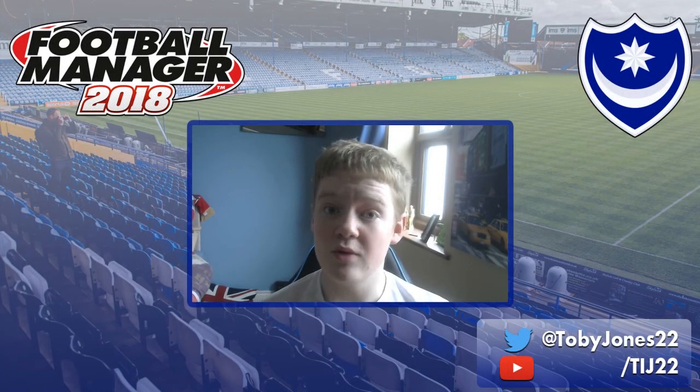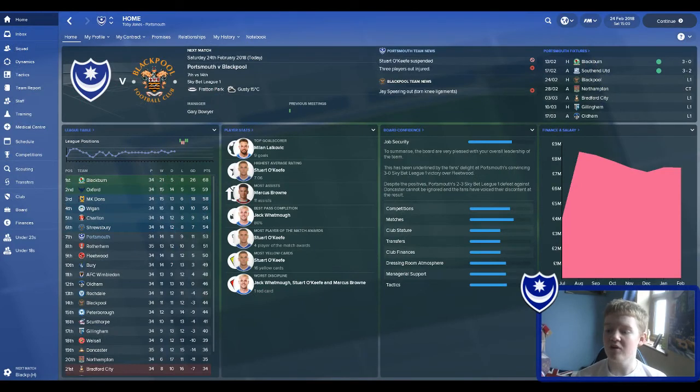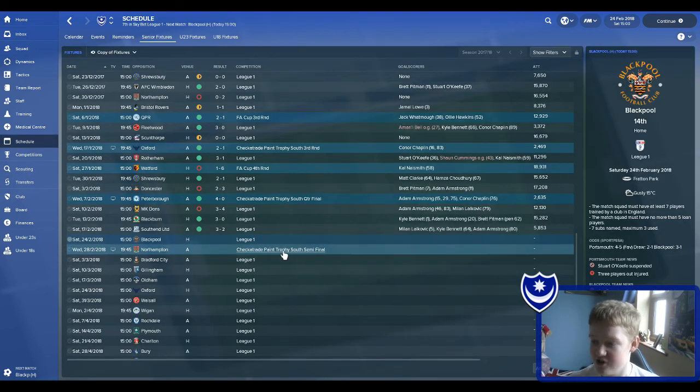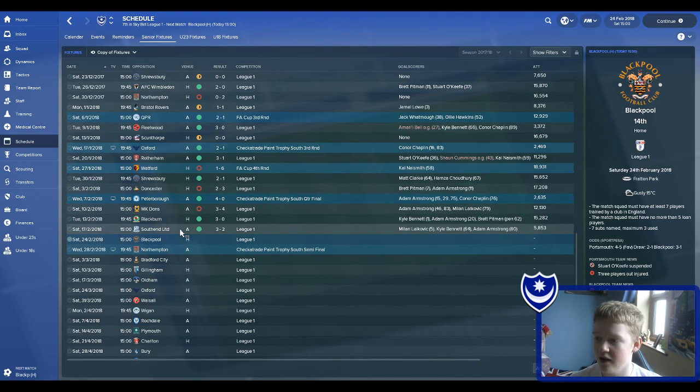We've got a test in league going against Blackpool in League 1 today, and we're also playing Northampton Town in the Checkatrade Trophy South semi-final — what a mouthful that is. Hello everyone, welcome to episode 4 of the Portsmouth save on FM18, as a result of the Southampton Youth Challenge. Today we're playing against Blackpool, which might not seem too hard but there's only 9 points between us, so we've got to respect the opponents. We've also got Northampton Town in the South semi-final, which is the semi-final, as in the North it's Lincoln and Scunthorpe. If we win this game, the highest opponent we'll face is Scunthorpe, who are 16th in League 1.